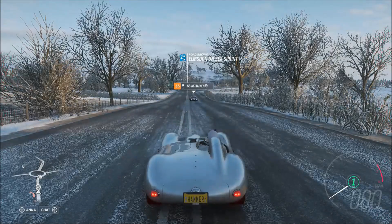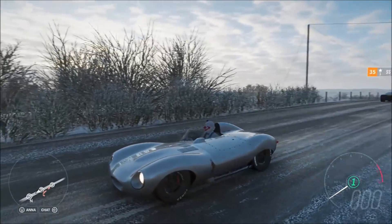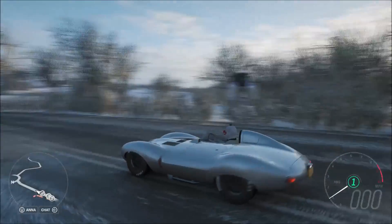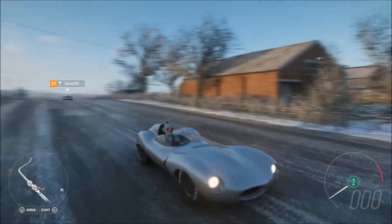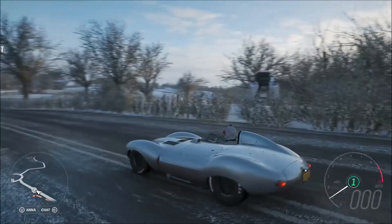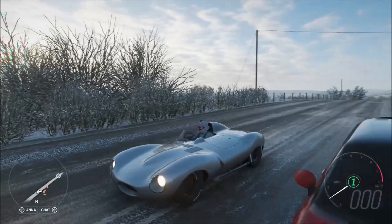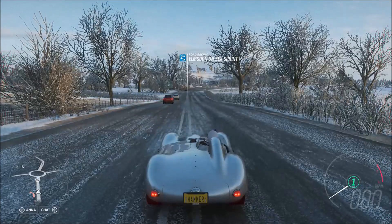Hi again guys, and welcome to another speed tune for Forza Horizon 4. This time for what is, without special tunes and glitches and that kind of stuff, pretty much the fastest car you can get through legitimate tuning — and that is the Jag D-Type, one of the very few vehicles to break 300 miles an hour, and it breaks it fairly easily as well, actually.